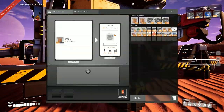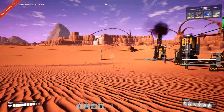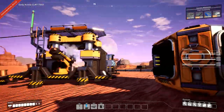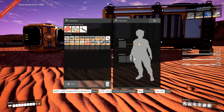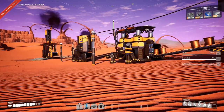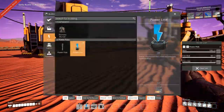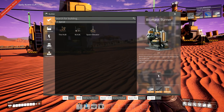We're gonna need to get some more biomass, and the easiest way to do that on this map is by actually chopping down trees, which we're going to need a chainsaw for. But before we do that, we want to make sure we have enough copper wire to last us for a while, and not all of it gets turned into cables. So we should probably set up another smelter and another constructor.